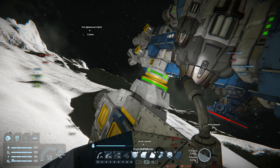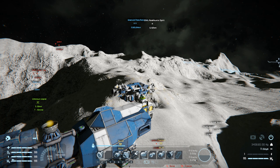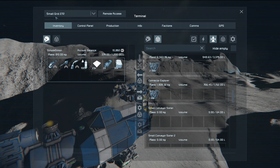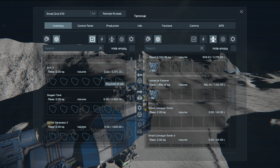I also want to make sure the miner's empty, so let's have a look at her. She's carrying a load of uranium, so let's go onto the ship and offload that.